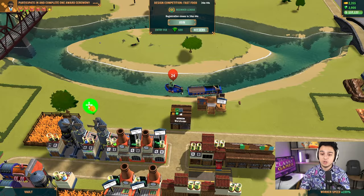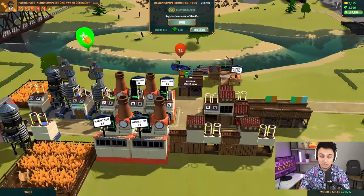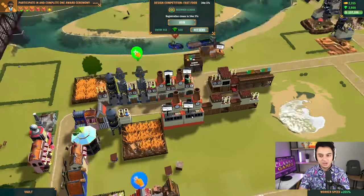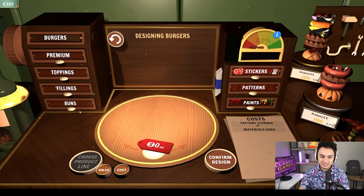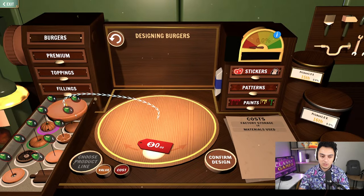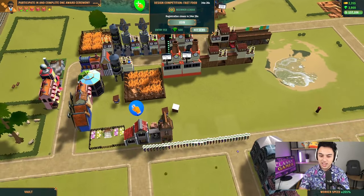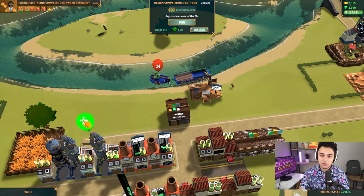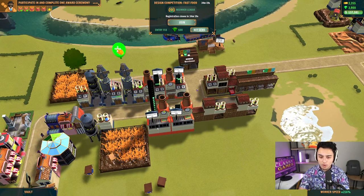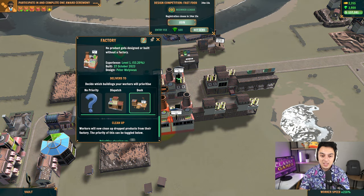The next big tip has to do with the dock. If you're having trouble filling this dock in competitions — and I'm talking about the most sales competition — there's a very easy way to fix this issue. Go ahead, design product, go to cost, go to whatever says one and just confirm design and send that thing. Just full send it. Remember, you have to pay your workers too, but this is going to make it so that these burgers go turbo mode. Even more important, right-click on your factory, click on info, go down a little bit and prioritize to the dock.